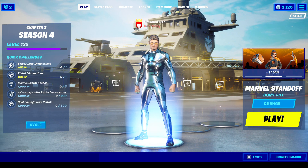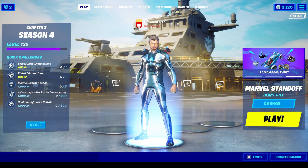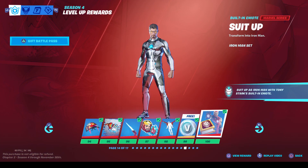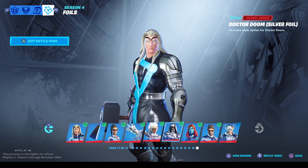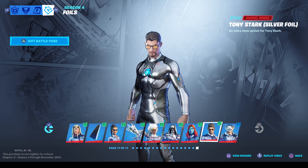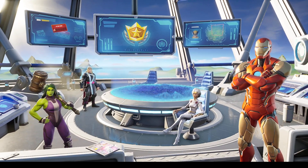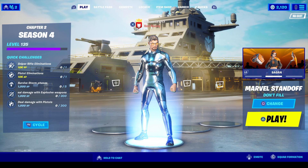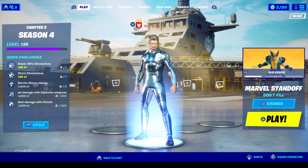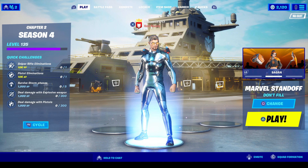Hey guys, welcome to another Fortnite video on the channel. Today we are going to be showing off Tony Stark's silver foil variation. For those who do not know how to unlock this, go to your battle pass and once you reach level 100 you will unlock a fourth option. Go all the way over to Tony Stark — at level 135 you will unlock this skin, and at level 145 is when you start unlocking the gold foil.